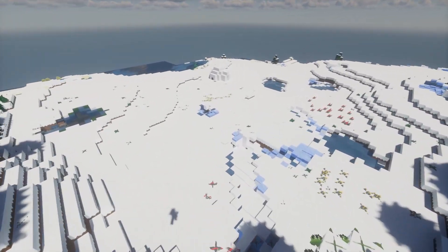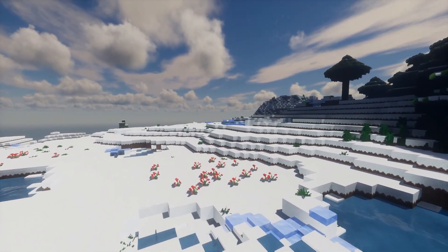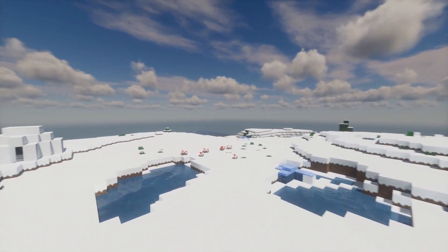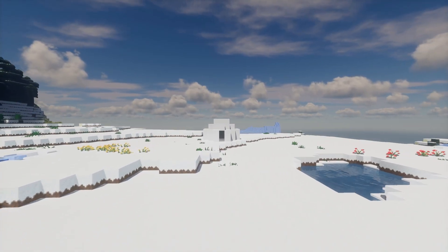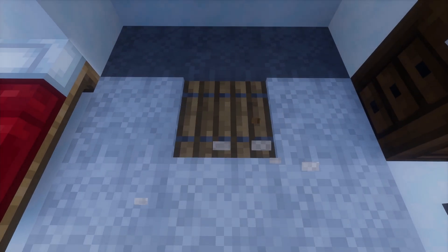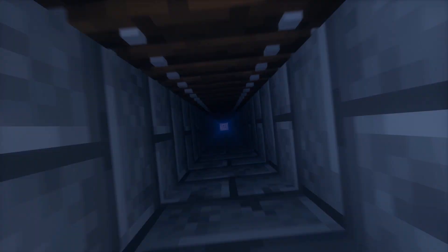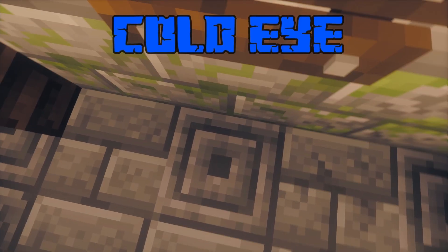Our next relic brings us to the cold north, where it is said that this is one of the last artifacts left behind by the ice loggers before they all suddenly vanished from the world. Hopefully we will be able to find and obtain the next eye - the Cold Eye.